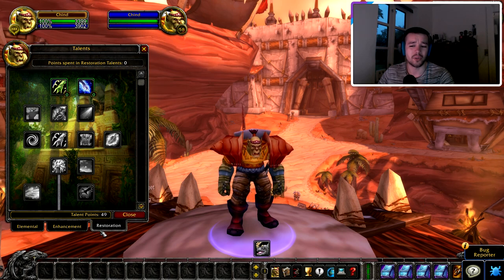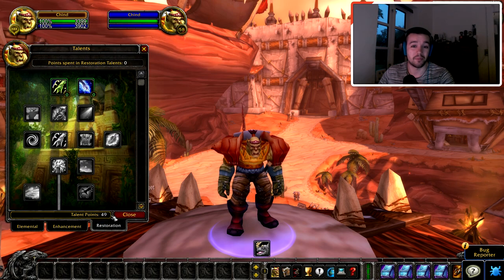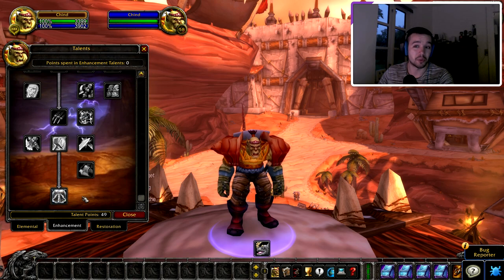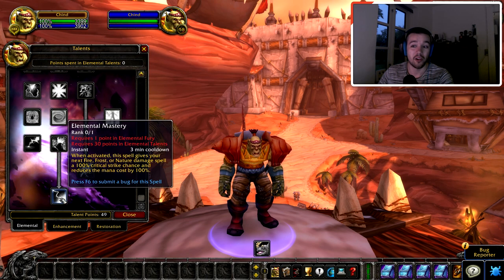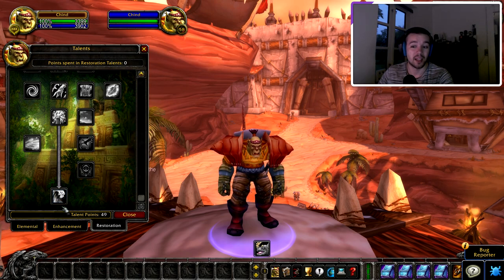You might think you can only choose one tree — Restoration, Enhancement, or Elemental — but you can actually mix all of them together. The downside is if you split points like 25 here and 25 there, you'll miss the best ability in each tree, which requires 31 points. For example, Enhancement gets Storm Strike, Elemental gets Elemental Mastery for insane critical strike, and Restoration gets the Mana Tide Totem that gives all healers their mana back.